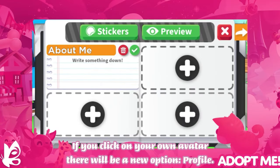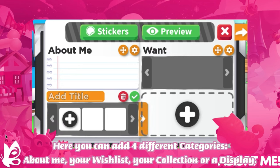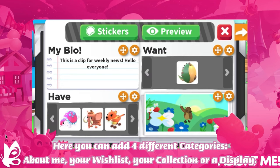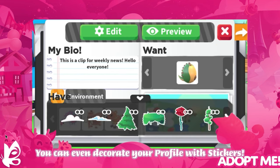If you click on your own avatar, there will be a new option: Profile. Here you can add four different categories: About Me, your Wish List, your Collection, or a Display. You can even decorate your profile with stickers.